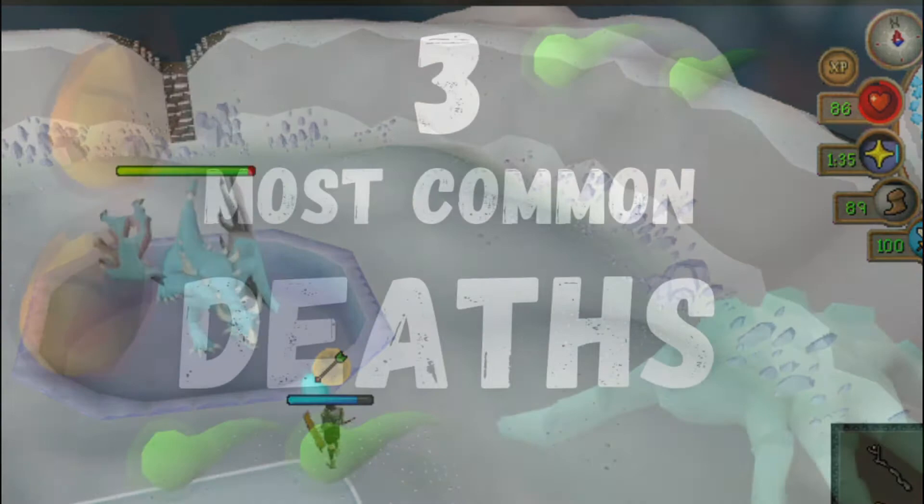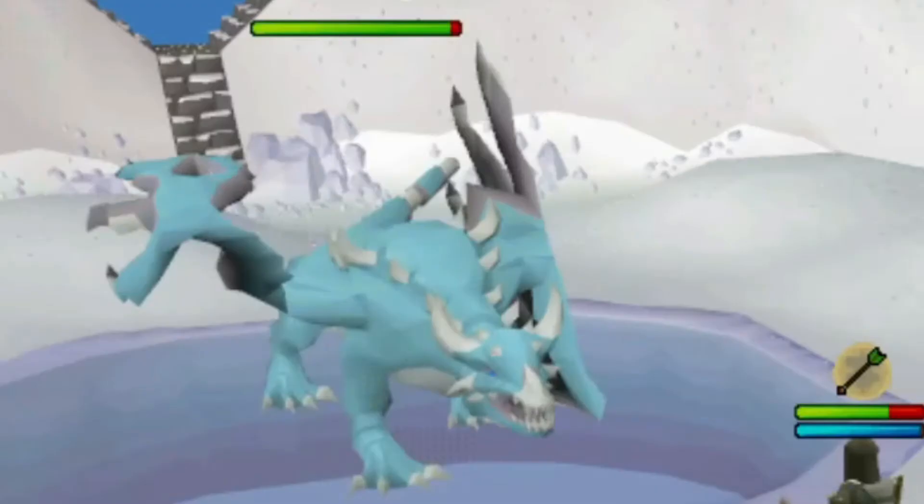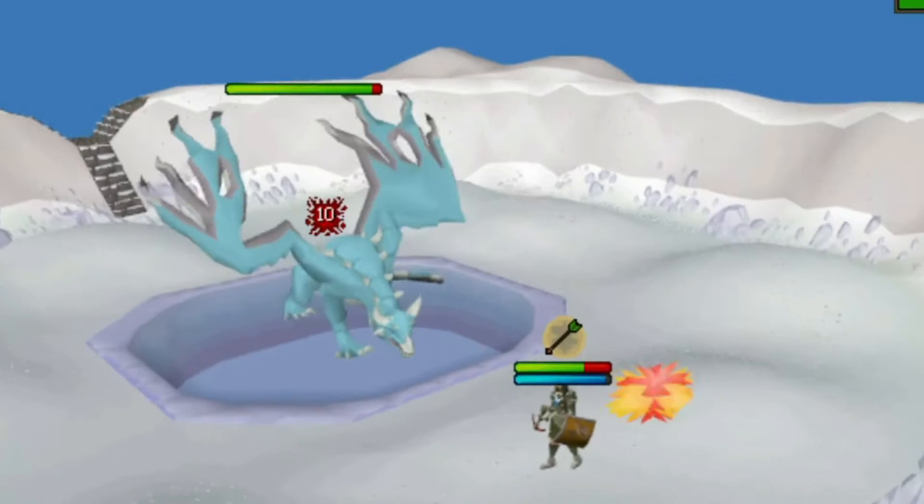One of Vorkath's regular attacks is a Mortar-style dragonfire. He'll launch it up into the air, and then it will land on the tile you were on when he started the attack. If this lands on you, you will die. It's very important that you avoid this attack.